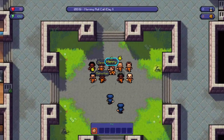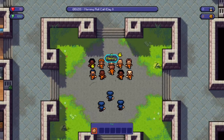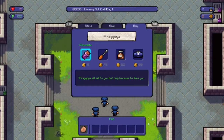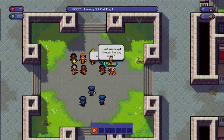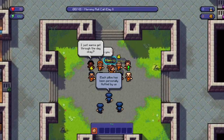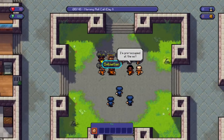What you do is gain reputation with your other inmates. Their name shows yellow, green, or red: red means they're going to beat you up, and green means they're your best friends. You'll need best friends in this game if you want to escape.